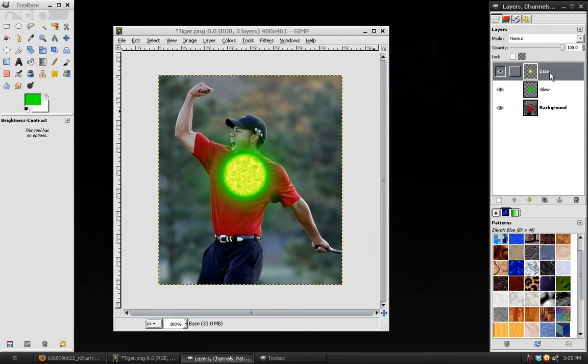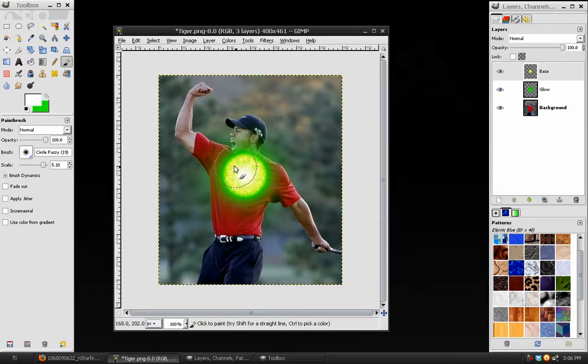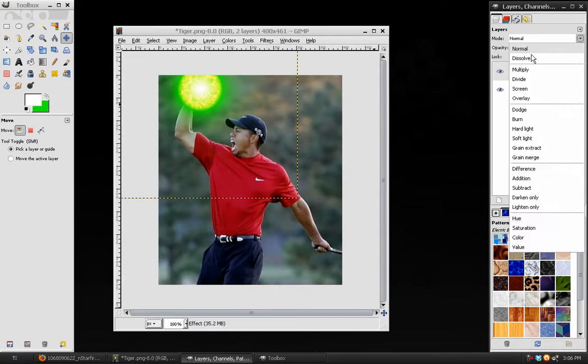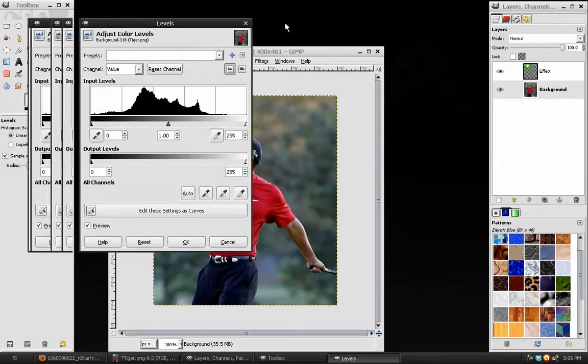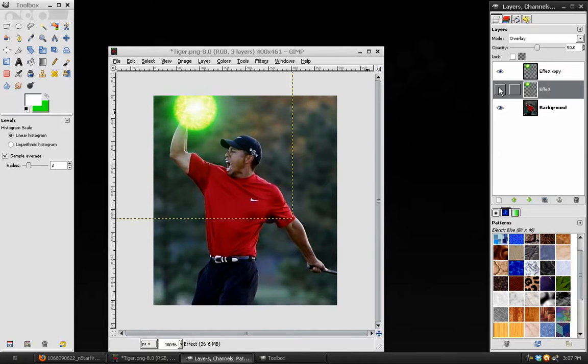Now you only have two layers left: Base and Glow. On the base layer, take a large soft-edge brush, set the foreground color to white, use the bracket keys to resize it to match the circle, and click once to give it a hot spot. Merge that down onto the Glow layer and move this layer up to the fist. Set the Blend Mode to Screen — this removes a lot of the darker greens. You can also duplicate the layer, set the bottom to Overlay, and play with opacity to bring the glows back into the final image.